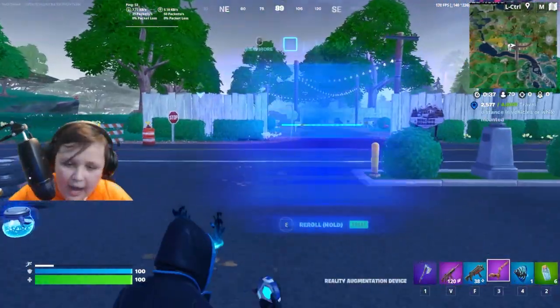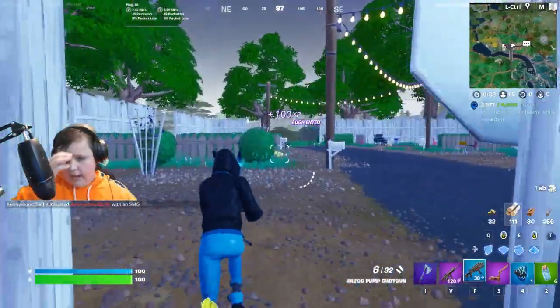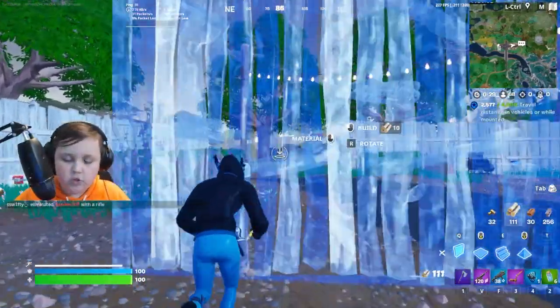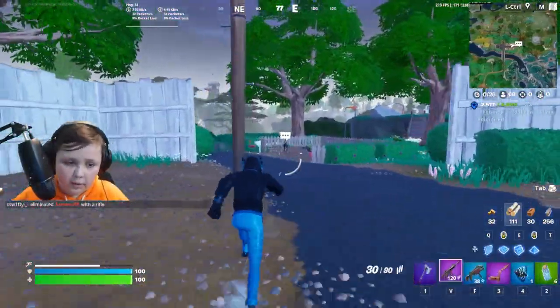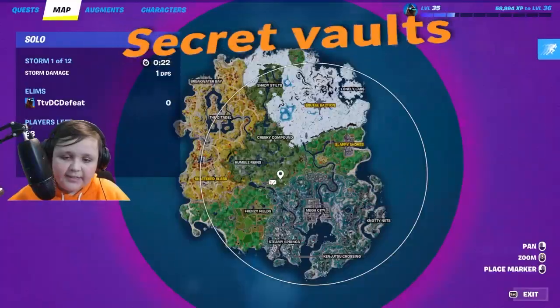I suggest not carrying the boomerang — in my opinion it's not good. Shotgun Striker is actually one of the best perks in my opinion; it gives you siphon which gives you health back for hitting good shots. So if you ever get that, always choose it. We're going to rotate down here — there's actually a secret vault and I'm going to show you guys how to open every single one.